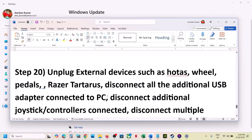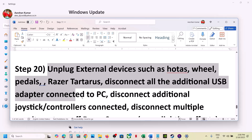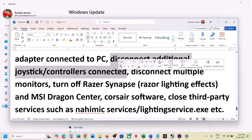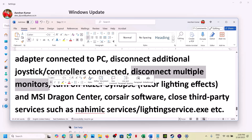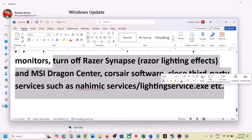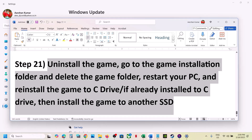The next step is to unplug all external devices you're not using — motor wheels, pedals, USB adapters. Disconnect additional controllers and disconnect multiple monitors, trying to launch the game on a single monitor. If you have any third-party software or services running, close them and then launch the game.